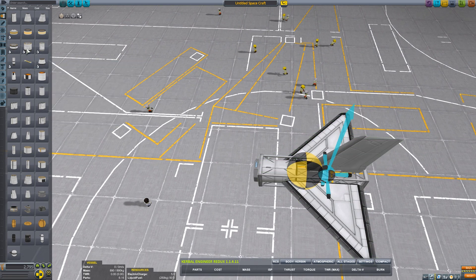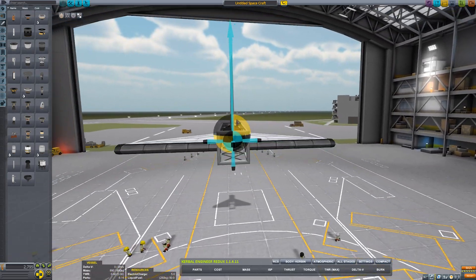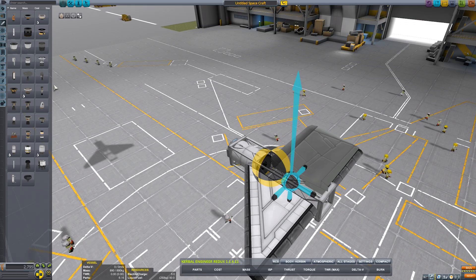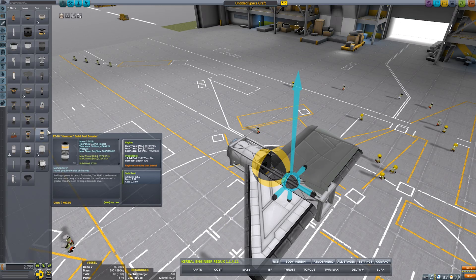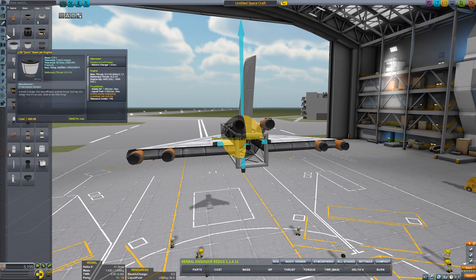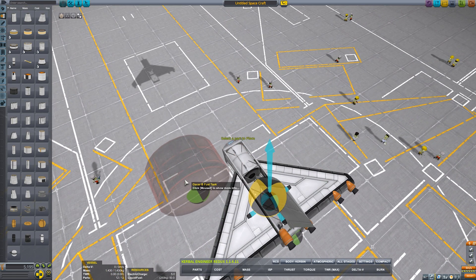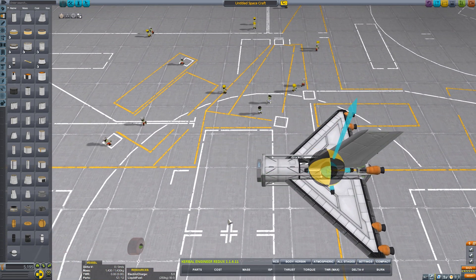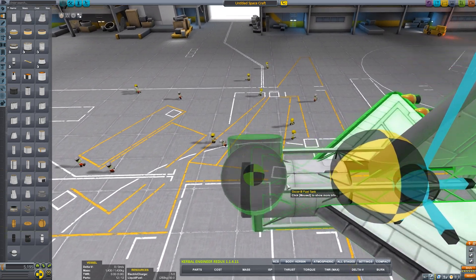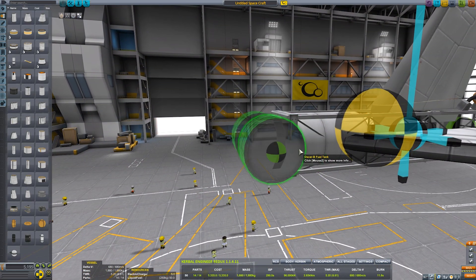We could put the engine inside here, or we could put it on the ass. Choices to be made. That looks legit right there. Let's see if we can find some oxidizer. The Oscar B tanks have oxidizer in them, so we can use these bad boys. Maybe flip them on their sides or something. This will also give us a little bit of decoration, I guess.